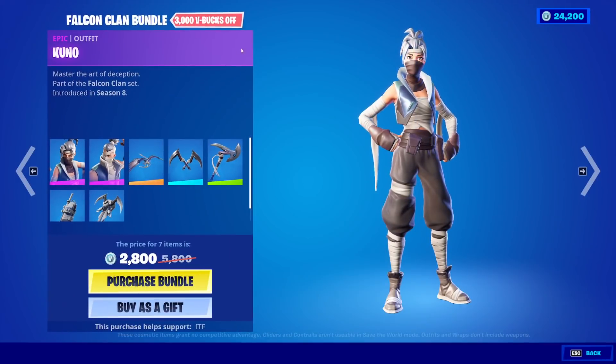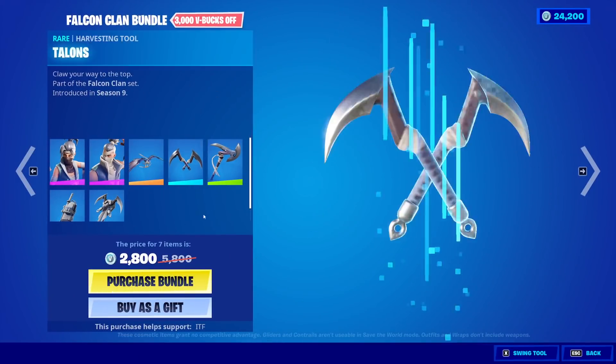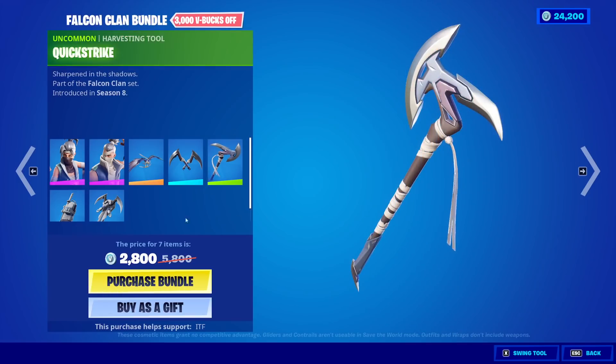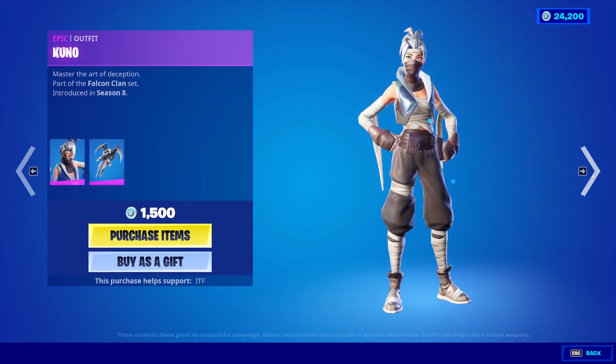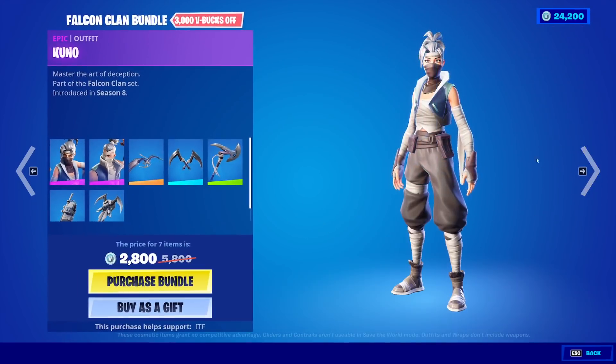Moving on, we have the Falcon Clan Bundle. So we have the Kuno skin, the Kenji skin, the Falcon Glider, the Talon's Pickaxe, and the Quickstrike, and then the Katana Kunai, and the Dual Kama Backblings. It's a nice set, but I just don't see myself buying it.